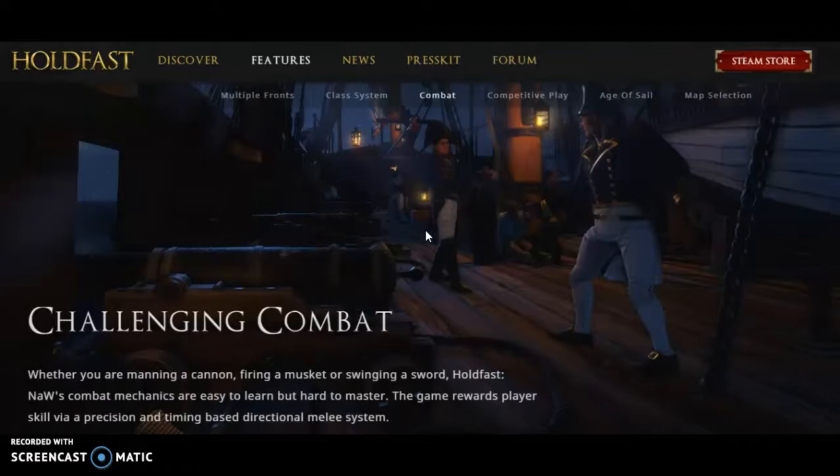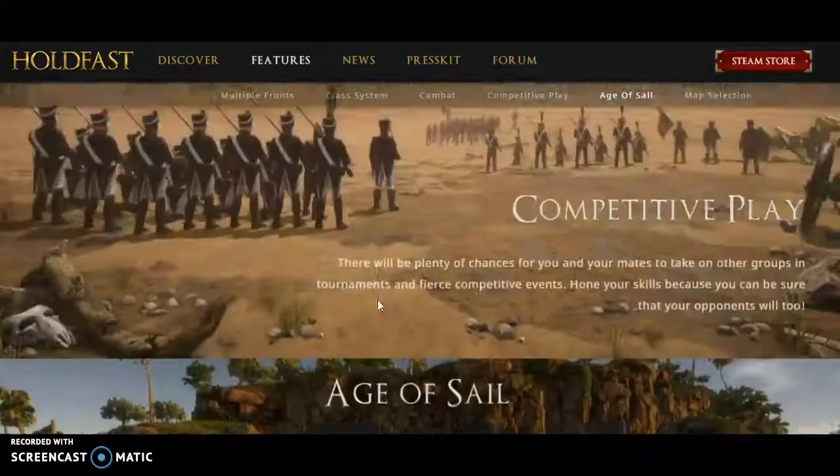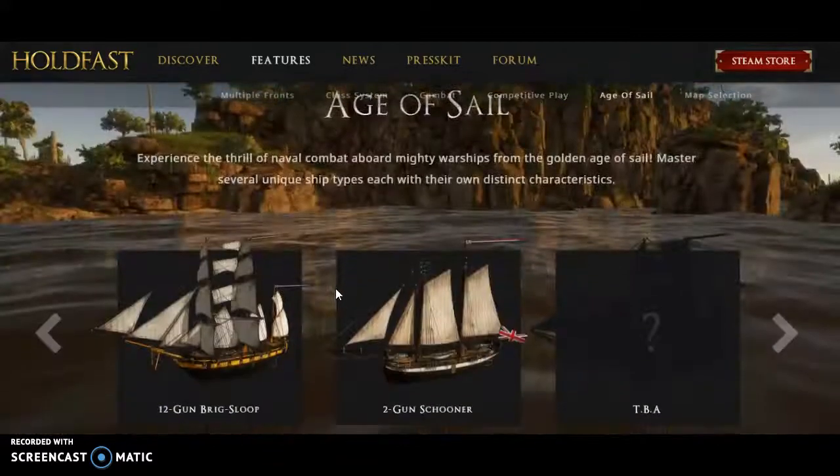The combat system seems really cool, kind of like Mount & Blade Warband as well. Whether you're manning a cannon, firing a musket, or swinging a sword, Hold Fast: Nations at War's combat mechanics are easy to learn but hard to master. For the Age of Sail section — I find this very interesting — hopefully they have cannons on the ships where you can shoot a cannonball right into a ship, it goes down, boom, you win. Experience the thrill of naval combat aboard mighty warships from the golden age of sail, mastering several unique ship types each with their own distinct characteristics. Manning a cannon on a boat, sinking other ships, and possibly doing a naval invasion siege and destroying defensive fortifications with cannons just sounds awesome.